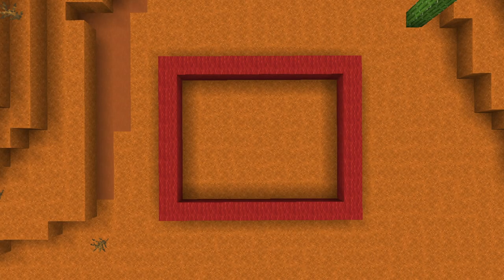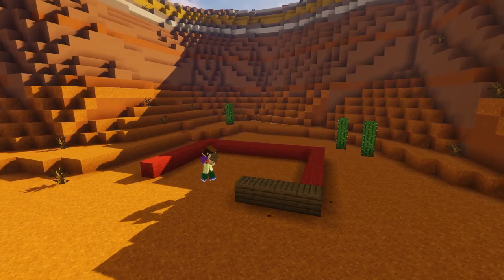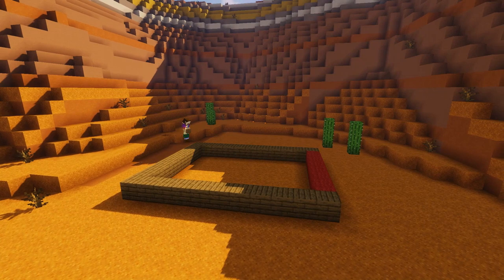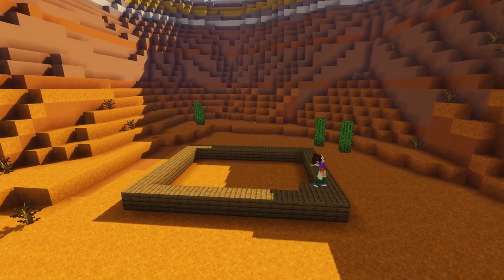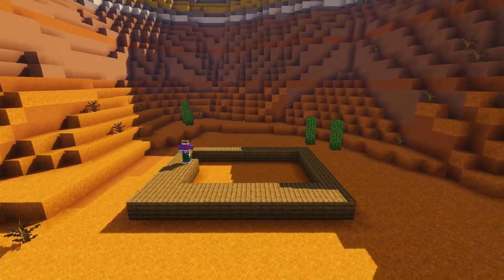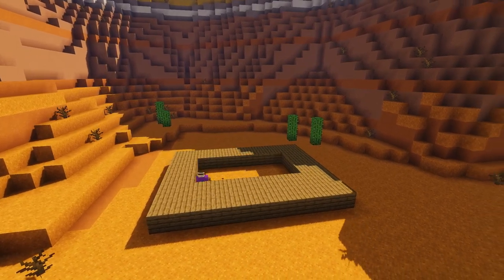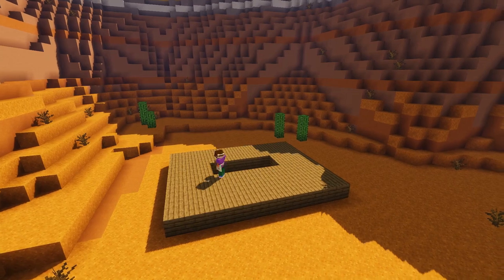You're going to need an 11 by 9 area for this, so make sure you have the space ready. First of all, we're just going to fill in the base of our store with some spruce planks. If you've watched my previous tutorials in the wild west style, you'll see this is something we do for most of our builds — it's a common feature. Get that filled in as a strong platform for the rest of the build on top.